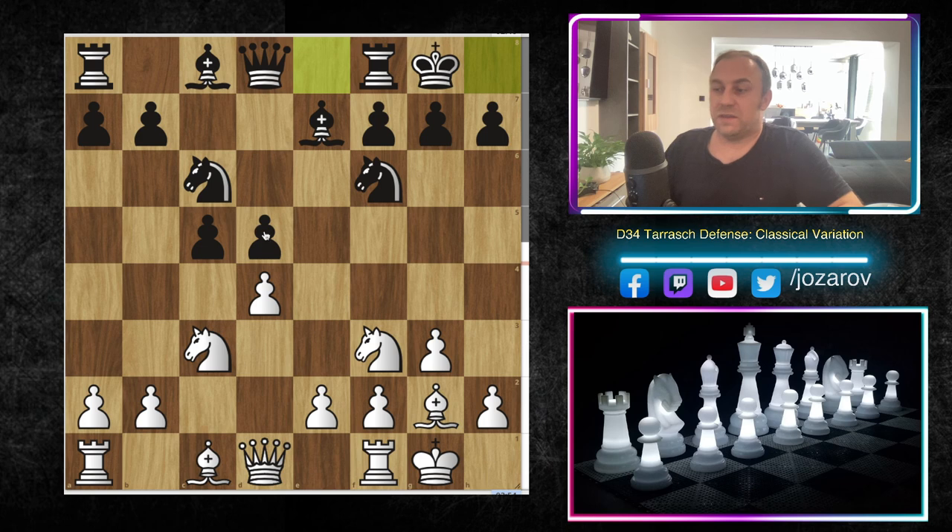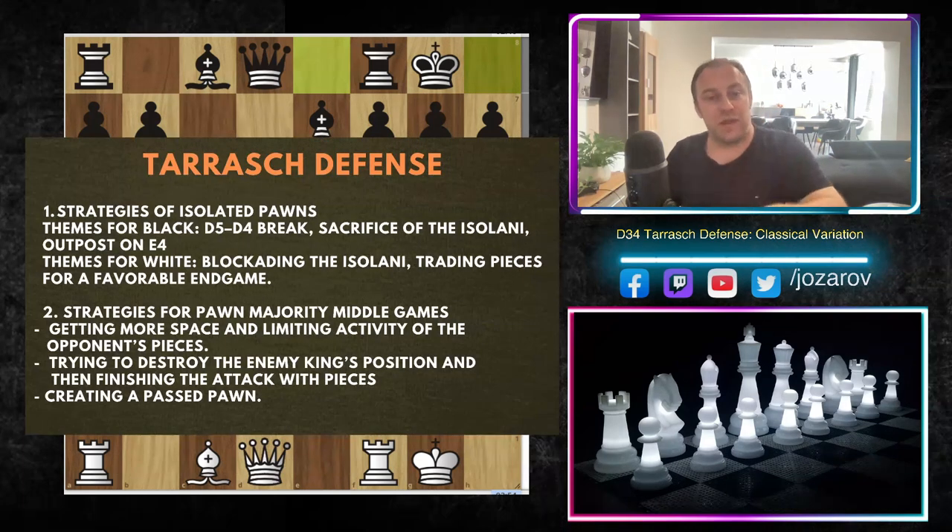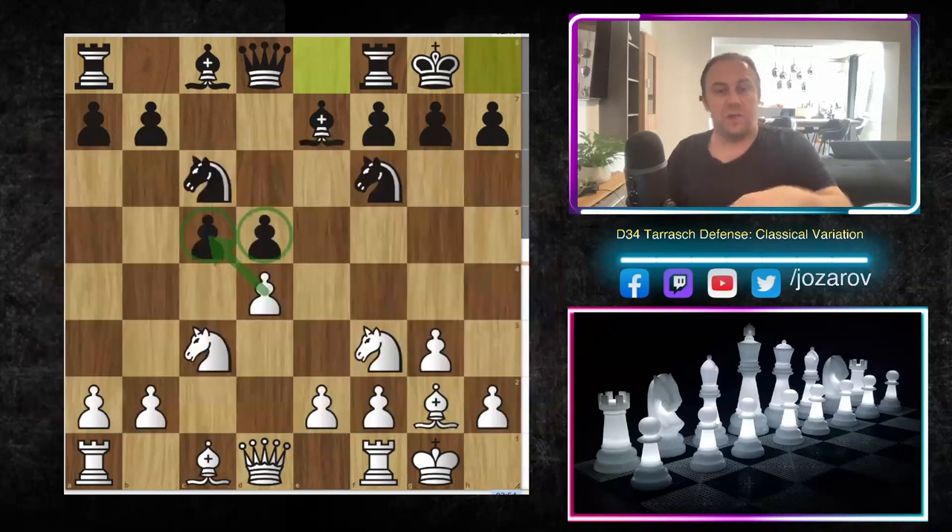In the long run, the main issue for black is when black is left with an isolated pawn, which can happen after dxc5. The main strategy against the isolated pawn: blockade the isolated pawn and trade pieces for a favorable endgame. These are the main strategies you always have to memorize when playing against an isolated pawn.